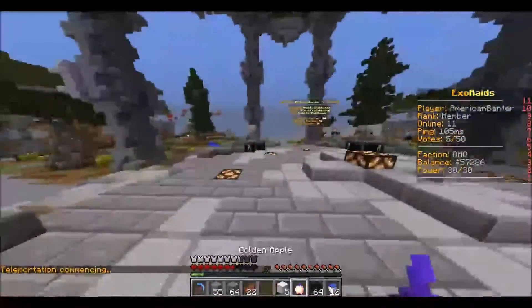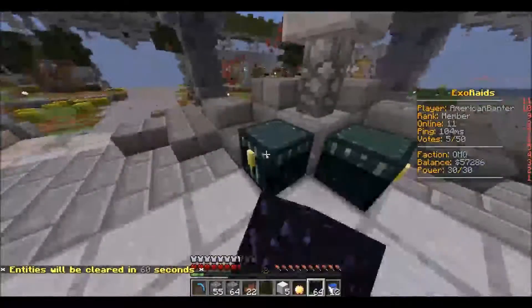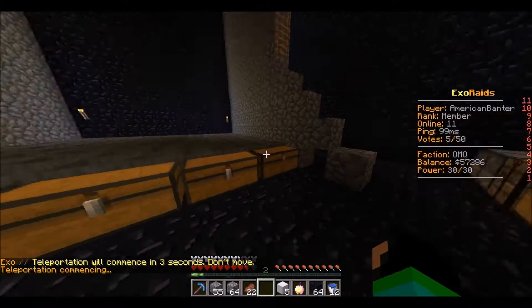All right, guys. So from that I got five iron blocks, a golden apple, and obsidian. Not too great, but decent. So if I go to slash F home while Nick is fighting Botus in the background — kill him!